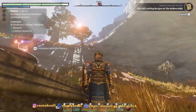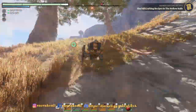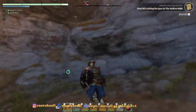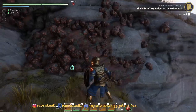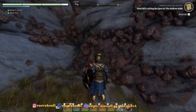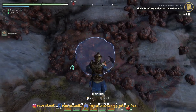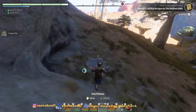Now up on the mountain side — on the left side, west side of the iron cave — there's also copper. So you can get copper and iron in the same area. Well, close enough.